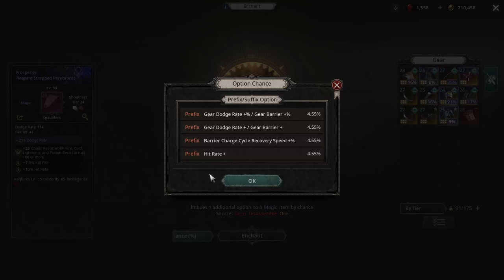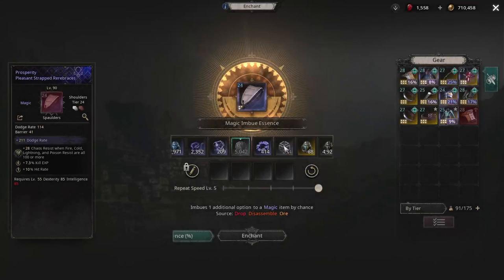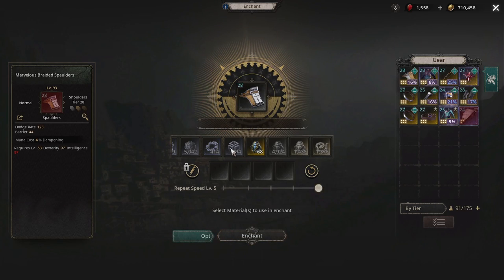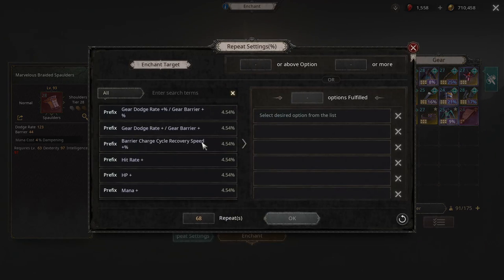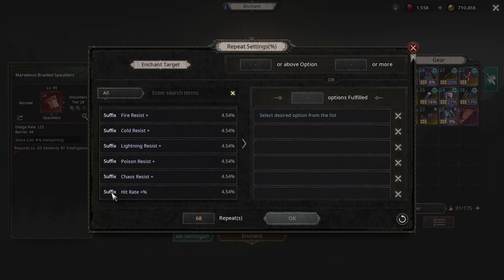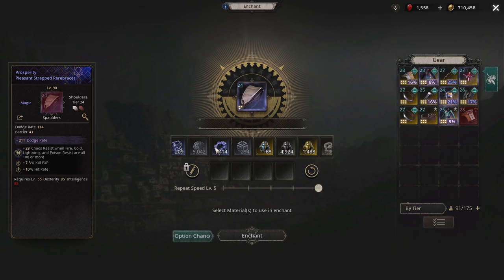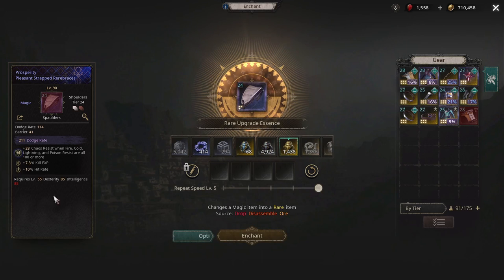We got hit rate, and I believe hit rate percent is a suffix. One way to tell: put another piece of gear, click any of the heads, and find hit rate percent. Yeah, hit rate percent is a good roll because it is a suffix. So now since you have two suffixes and you need your prefix, you have two choices.